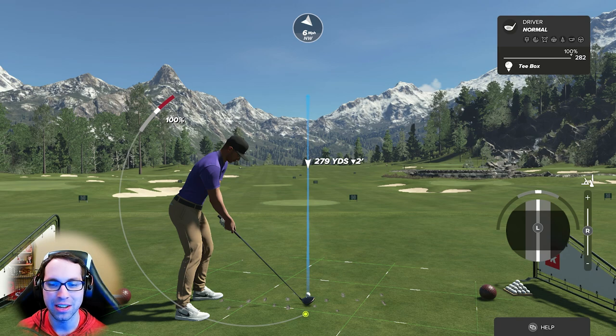That's draw and fade. If you move the left stick down, you're adding loft to the driver or any club. Don't think of it purely as backspin — look at how it changes the flight path. Moving it all the way down with the driver adds a little bit of distance and flies the ball on a higher flight.